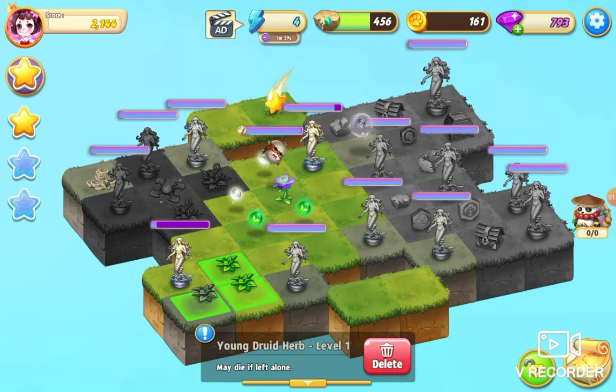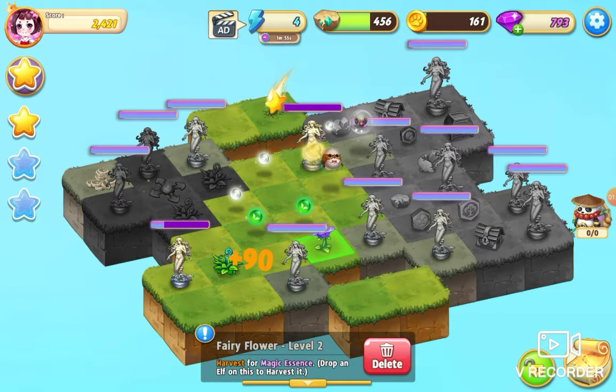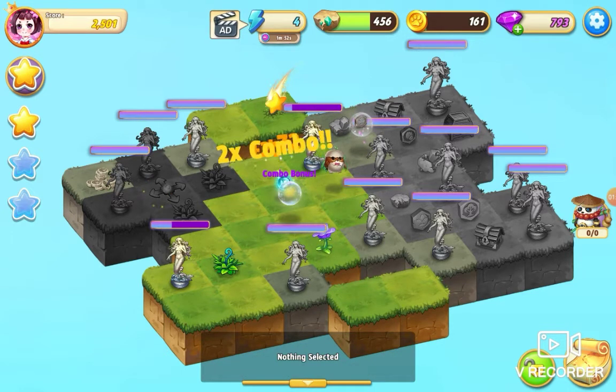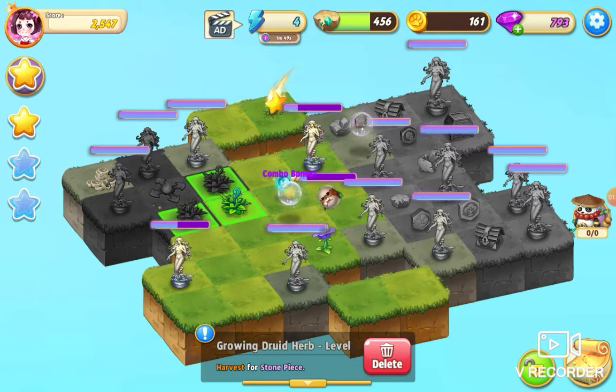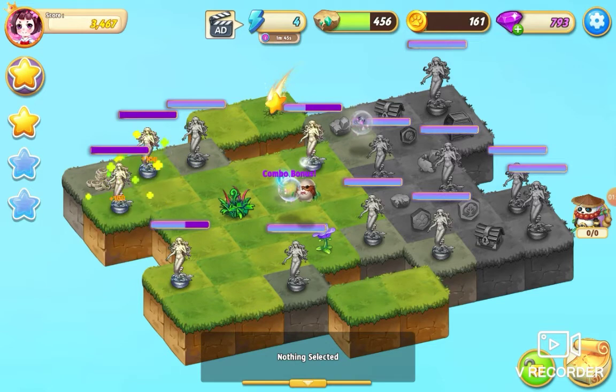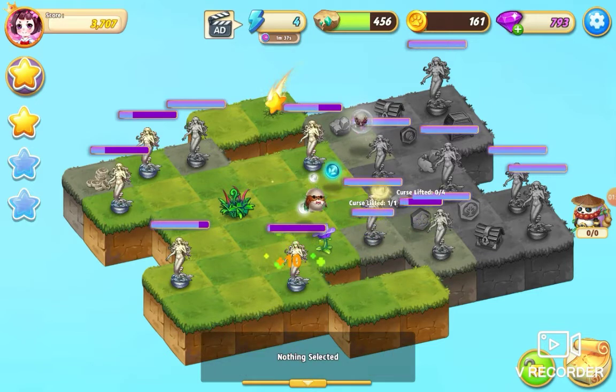I'm going to take this young druid herb across and do a three merge there, and bring this essence across and merge those two. I'm going to take the growing druid herb across and do a three merge there and hit the heel extender. I'm just going to tap this combo bonus over here and take this essence across and tap that.